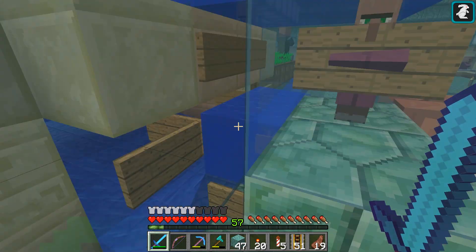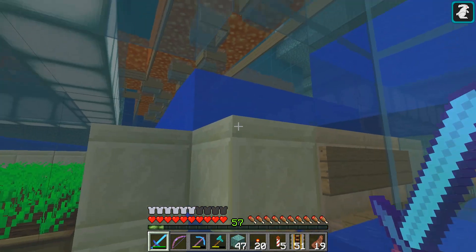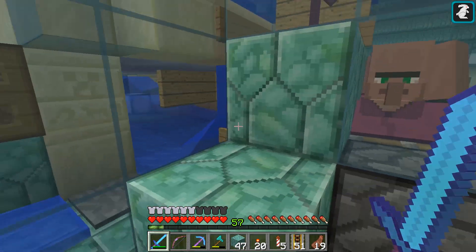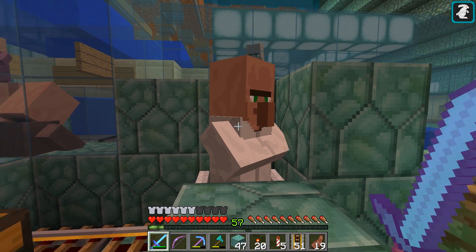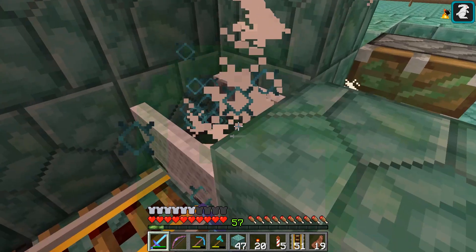By the way, this is how I fixed that guardian spawning thing - I haven't had any guardians spawn in here since. I basically just split up the water so there's never any case where there's two-high sources of water. Back there it's just one high, one source in the corner, and they kind of flow down. So let's check this guy out - I was really hoping you'd be a librarian. Hate to say it, buddy. You didn't make the cut. Pun intended.